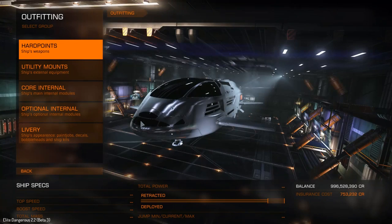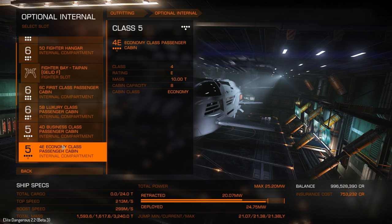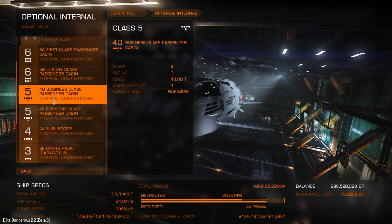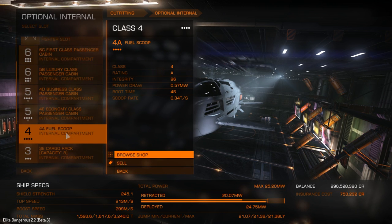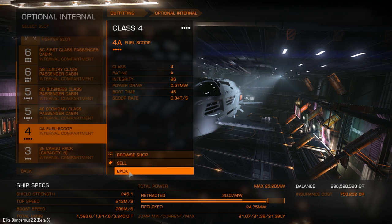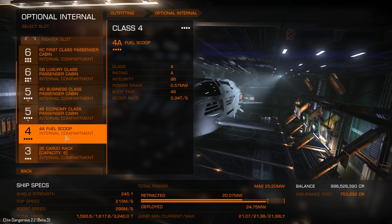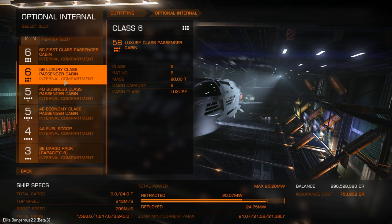Here's another problem: you need what is technically termed a kick-ass fuel scoop. I would say at least grade four or five. I don't know what the scoop rate time is going to be - it's 0.34. If you look at ships such as Corvettes and Anacondas, you can fit class five or class six fuel scoops. Not with this - it won't let you have them. And I don't know why, because it's there in the shop waiting to be bought.